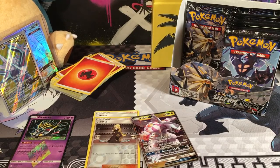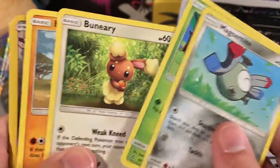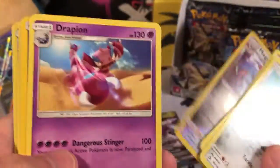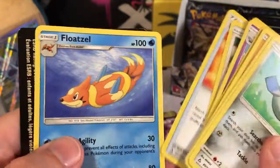But we've got some more cards to pull from — two more and then we'll take a pause to go to the next video. We've got a Magnemite, a Cherubi, a Buneary, a Hippopotas, a Pachirisu, a Reverse Holo Magneton, a Drapion, a Water Energy, a Camerupt, Liquid Whistle, and a Floatzel.